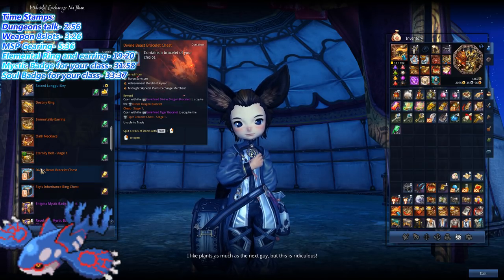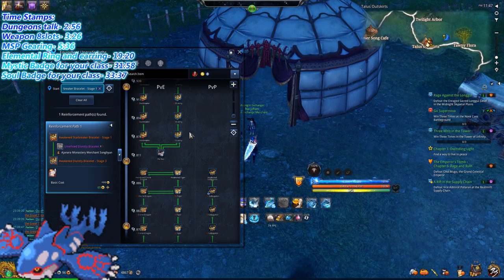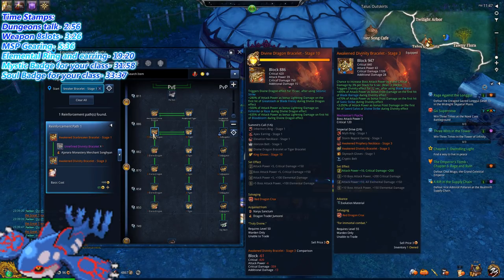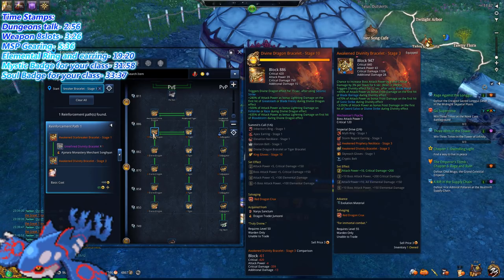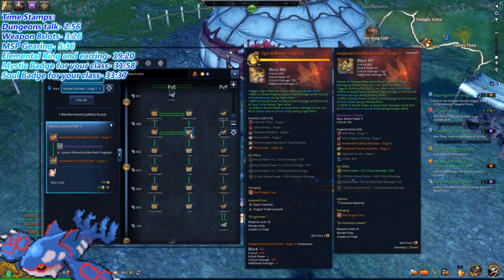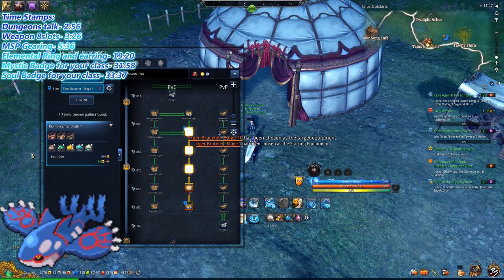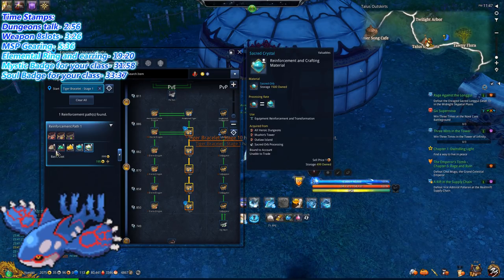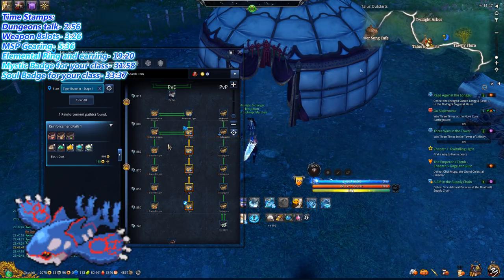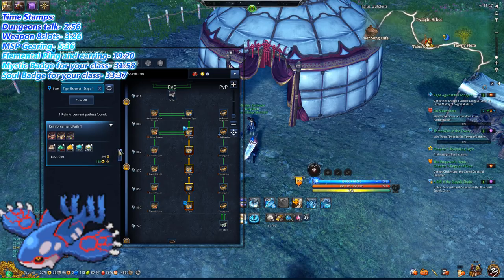Same thing for the bracelet. Here is either the Dragon or Tiger bracelet — it does matter which one you get because one goes with your element. For example, the Dragon bracelet is for Lightning build, and Tiger is for Ice build. Make sure you pick the right one, but I highly recommend you do not level it up, because they are expensive to upgrade and you could be putting those materials toward your weapon instead.